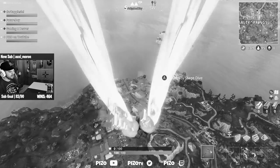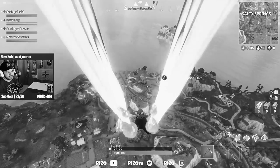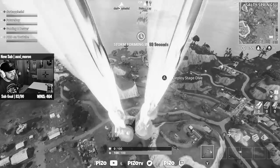In today's sweaty gameplay, we are using the Power Chord Outfit with the 6-String Back Bling, the Anarchy Axe Harvesting Tool, and the Stage Dive Glider.